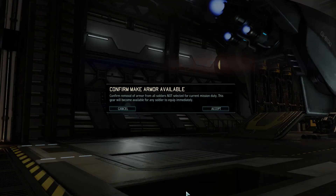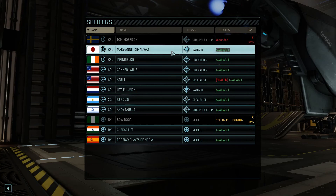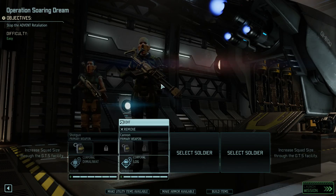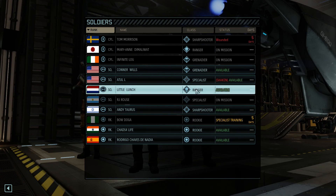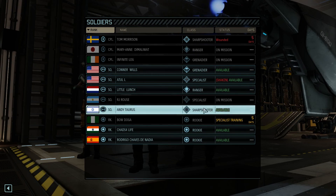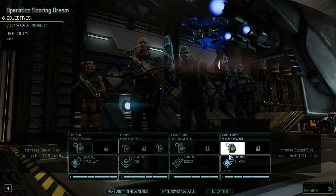Let's set up the squad. Making all utility items and armor available. Tom Morrison is still injured. I'm taking Mary Ann, a grenadier, RJ as specialist, and I need to decide between a rookie, another grenadier, or a ranger. Normally I'd take a sharpshooter for distance shots, but I'm tempted by a second grenadier or ranger. Squad is set.